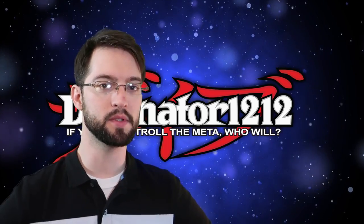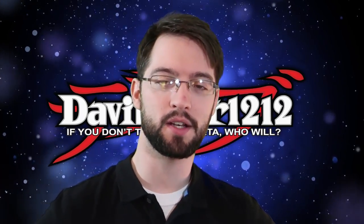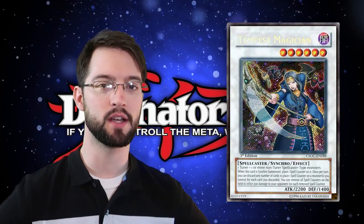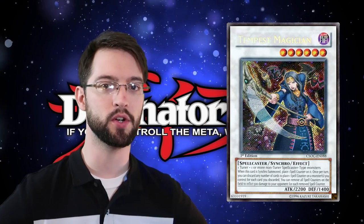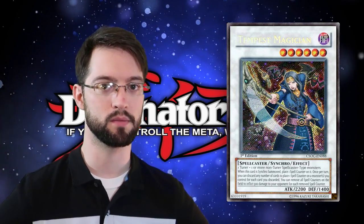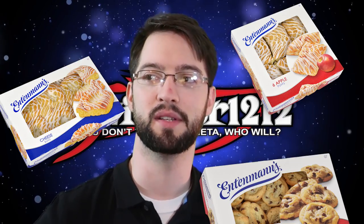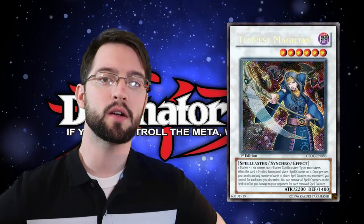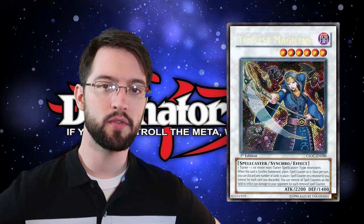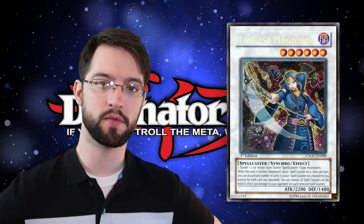Number 10 is Tempest Magician. Tempest Magician is a level 6 dark spellcaster Synchro Monster, made of one Tuner and one or more non-Tuner spellcaster monsters. When this card is special summoned, place one spell counter on it. Once per turn, you discard as many cards from your hand as you would like to place one spell counter on any monsters that you control. Then, as an ignition effect, you can remove all spell counters on the field to do 500 burn damage for each one.